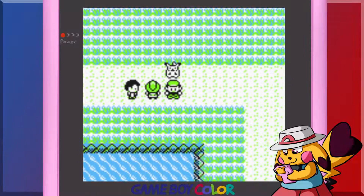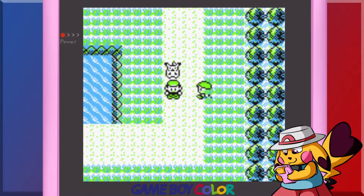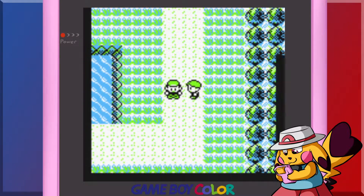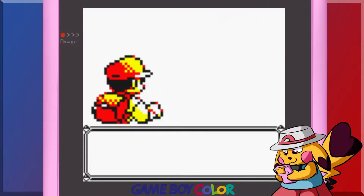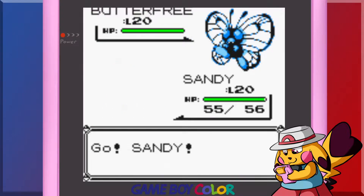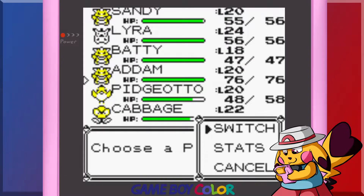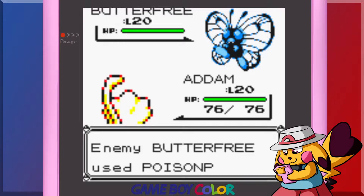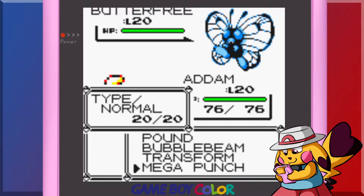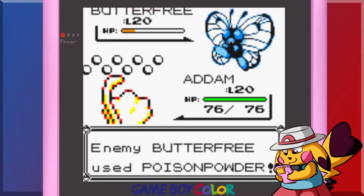I think I skipped a dialogue chunk by accident. What do you have? Badcatcher wants a bite — Badcatcher, there it is. That's a whole level 20 Butterfree. I'll take this. Gosh dang it.